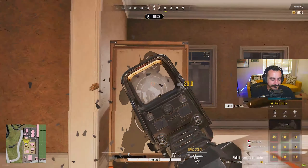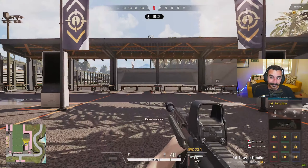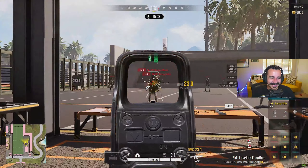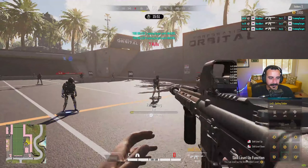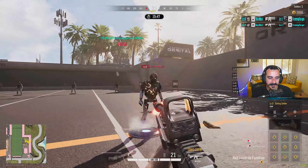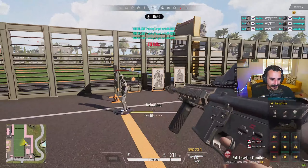To the right of the close quarters area is the 50 meter shooting range — very similar to the 500 meter range, just minus a zero. It has the exact same armor variations including no armor, just on a smaller scale. It's great for working on lasering targets at closer range. I really recommend utilizing all three of these training areas.